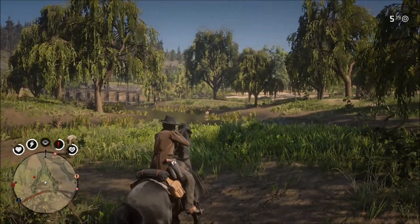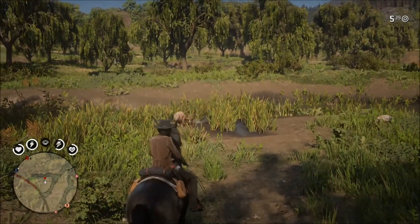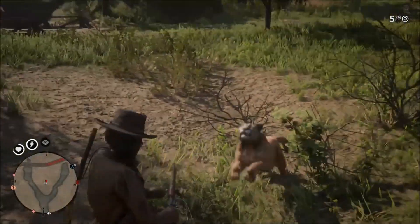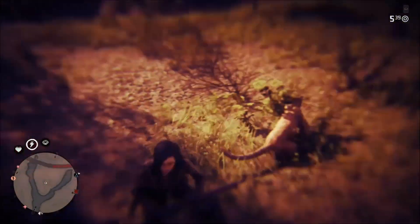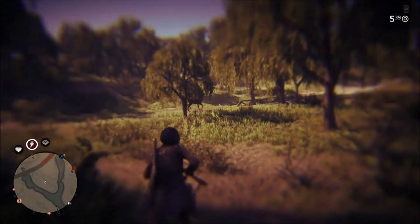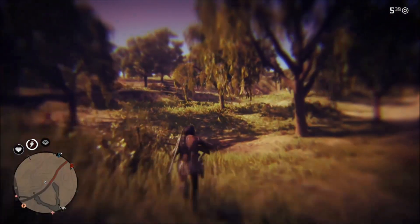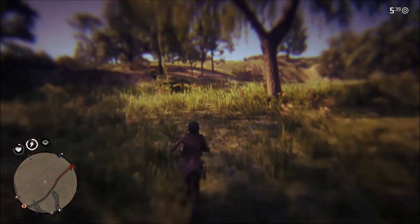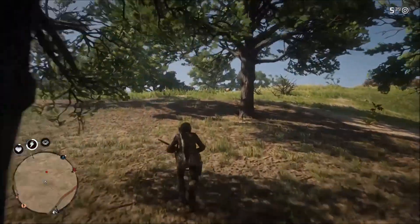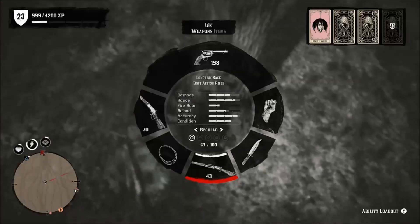I had no idea they spawned at Stillwater Creek. I didn't even know they were in the online mode of Red Dead. You just want to headshot it with a bolt action rifle and you're good. That'll get you a perfect pelt and a perfect carcass.